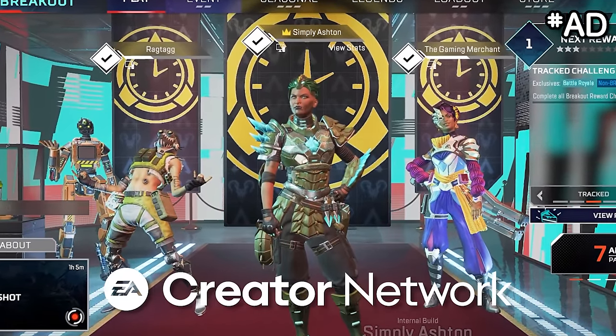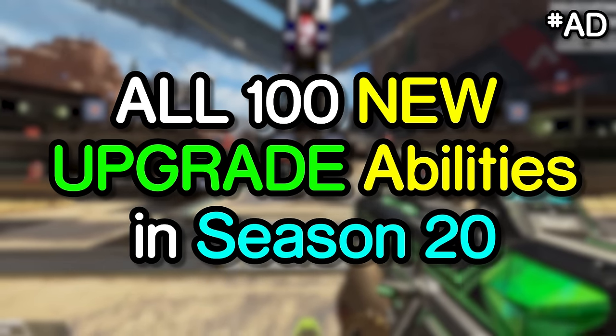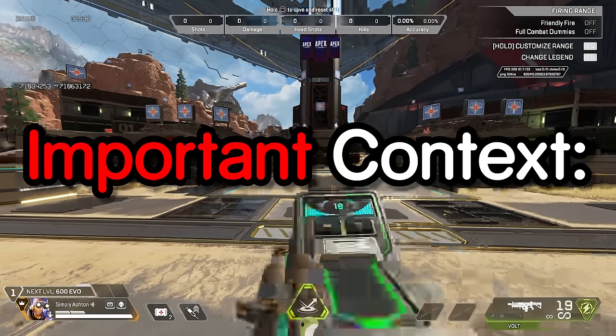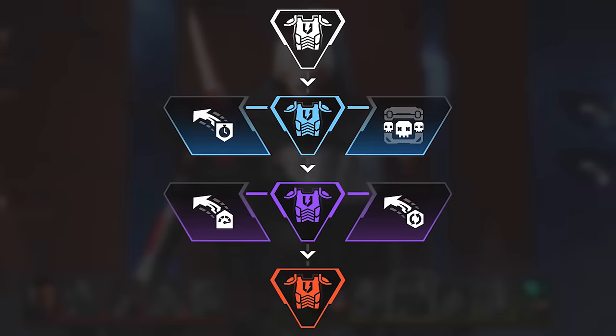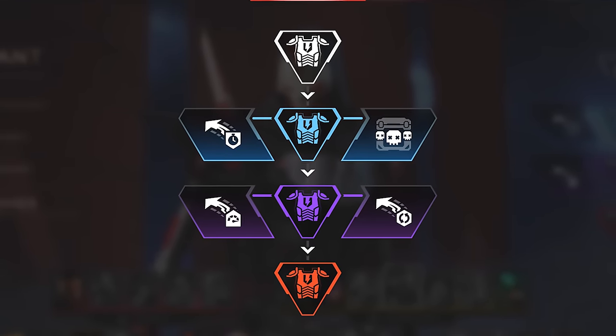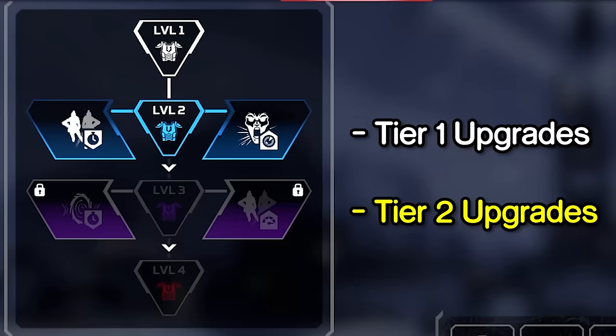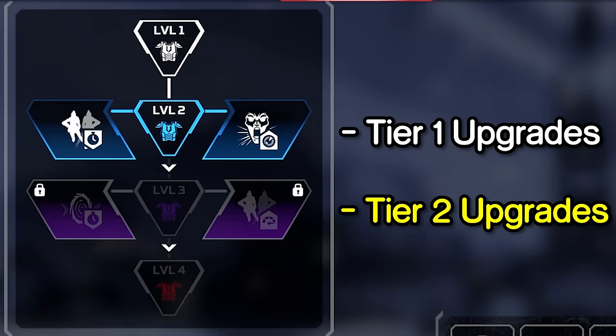I played Season 20 early thanks to the EA Creator Network, and this is every one of the 100 new upgrade abilities coming to Apex this season. For context, this is the new legend upgrade system. Every game when you level up your armor from white to blue and blue to purple, you will get the choice of one of two legend upgrades.